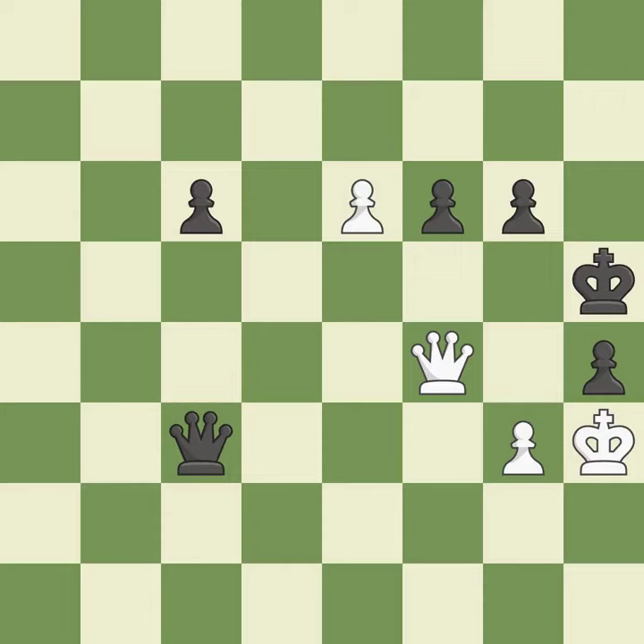Smooth — one player took the advantage and never let go. White really outplayed black in that one. The opening was balanced. That was a well-fought middle game that white got the better of. White drubbed black in the endgame.